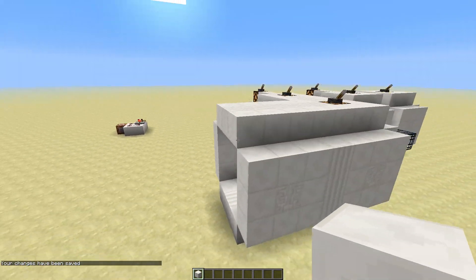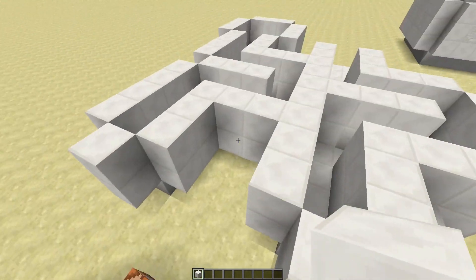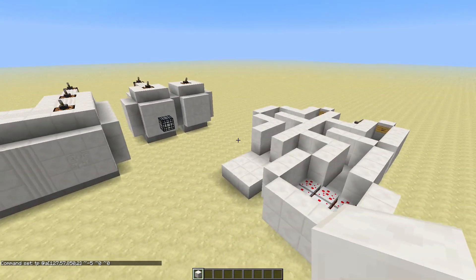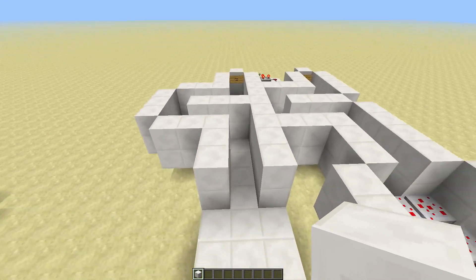Now you might be wondering why don't you just use a clock like this? Why the spawner? You could use this very easily as well. Well the main reason is because especially in the code, there were a lot of these moments, and if you set them all in one clock then that's gonna cause a lot of lag.